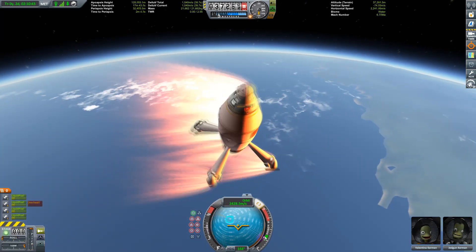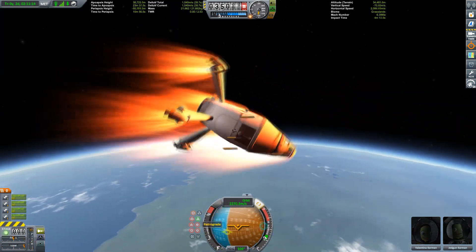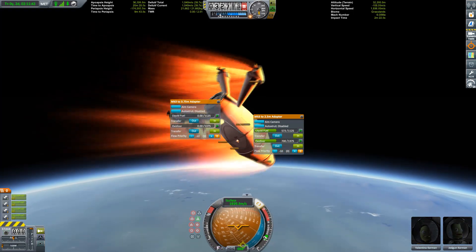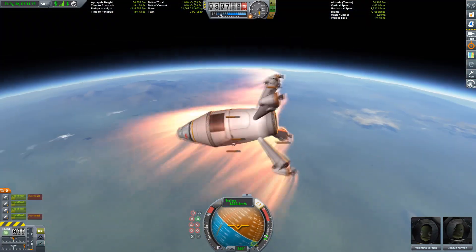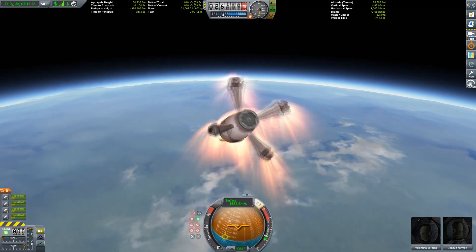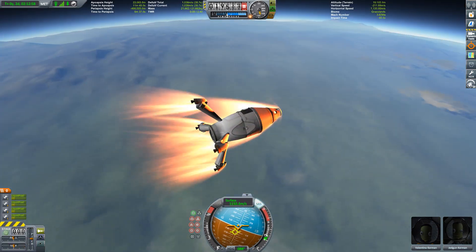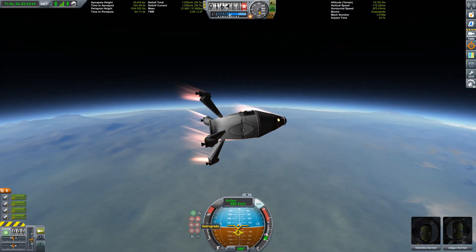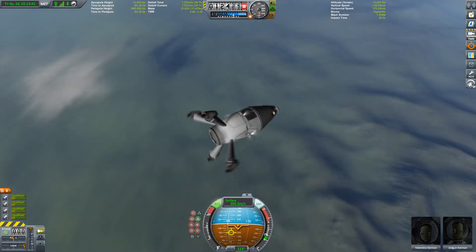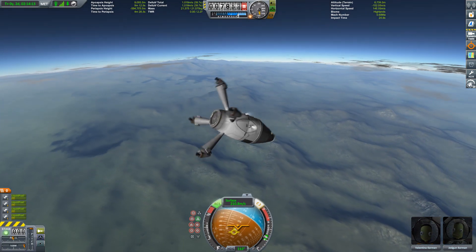Trying to distribute the heat so we can get through the atmosphere without losing too much of the spaceship. This looks promising so far. I've sped this up for your viewing pleasure. The problem is I'm not really able to get this thing into a retrograde orientation - it keeps flipping back to prograde. Aerodynamics, you're so funny. We're now in a temperature-safe zone, so there's still some heating going on but I'm not worried anymore. I'm more worried about the rocks I see on the ground - I thought I could land in the ocean but I think I missed that opportunity.